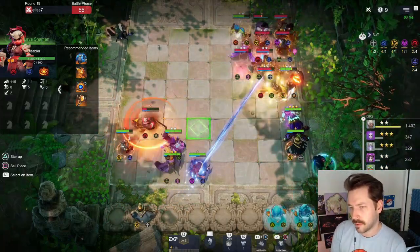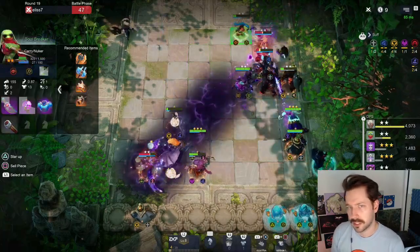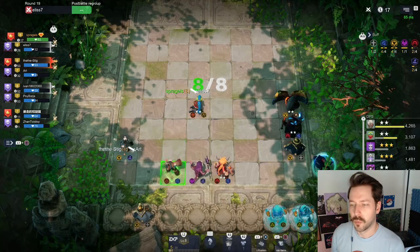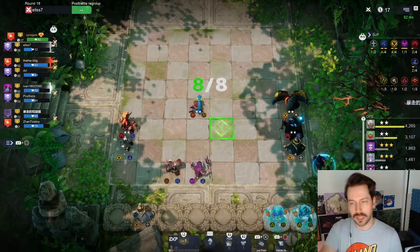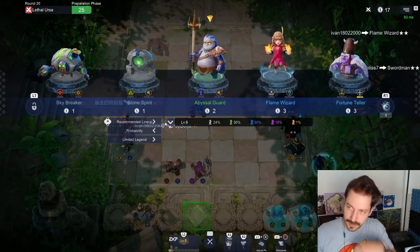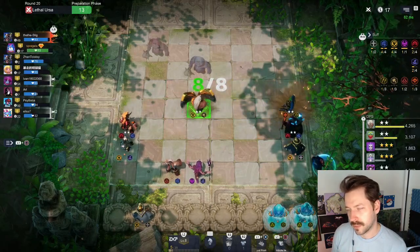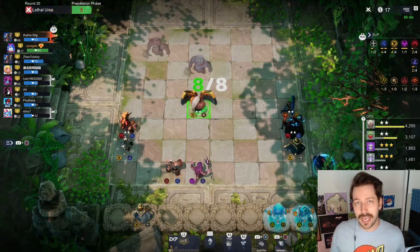Positioning is something I always struggle with. I've got a guide from Kobe that has basic tips for positioning in the current meta and I'm just going to copy it a little bit here. The idea is spacing out your shamans so they don't all die right away. Now that we're level eight I can start rolling and starring up units — especially getting water spirit and swapping soul breaker, since soul breaker is not as good as water spirit.